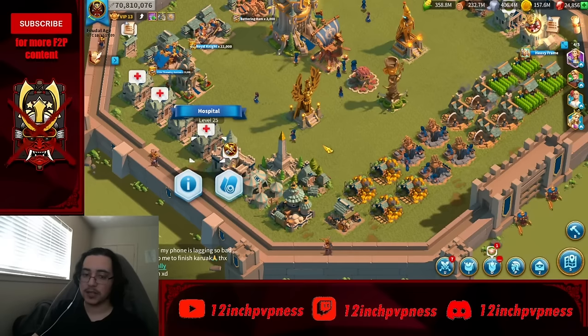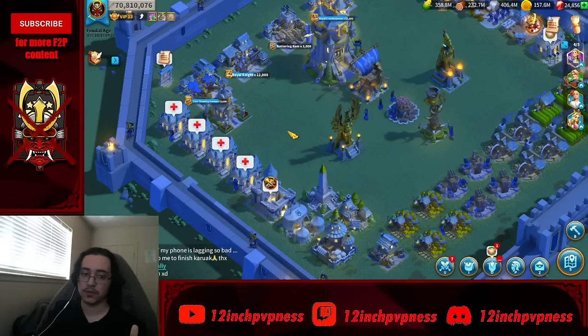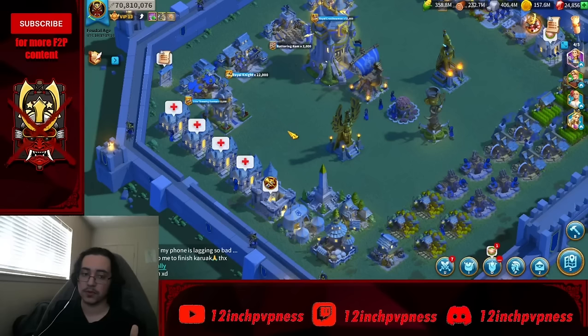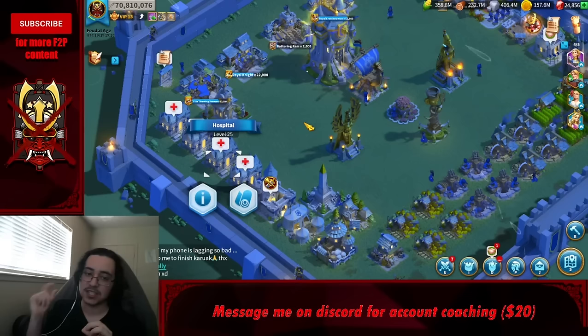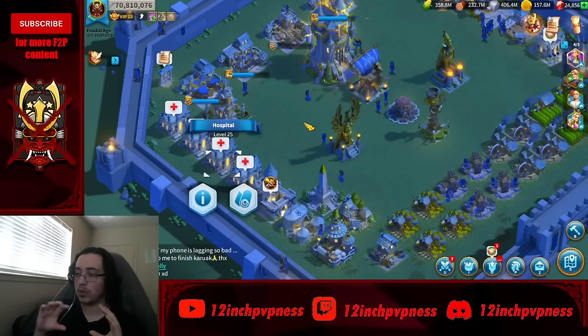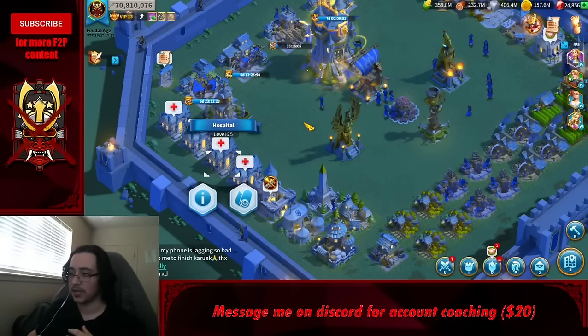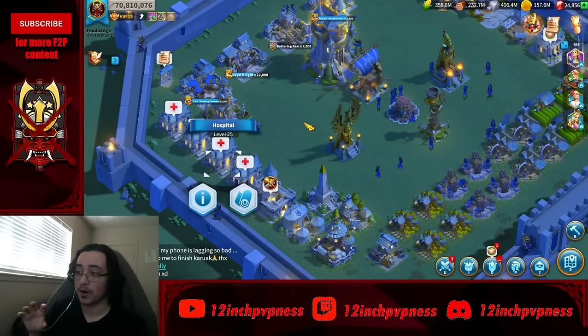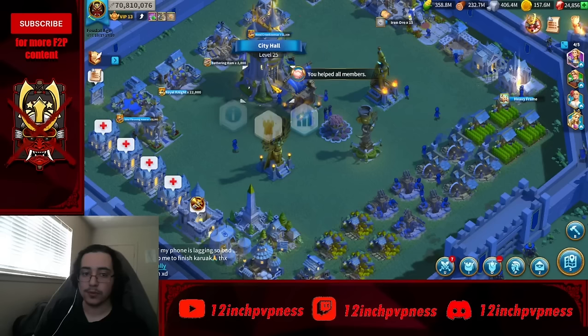Don't focus on resource buildings or hospitals early game. Resource node upgrades won't give much power or many resources and are useless for your grind. Hospitals have some power value but high resource costs — which is really bad early game. Only upgrade a hospital if your city hall specifically requires one. An extra 10,000 or 20,000 hospital capacity won't change the damage if you get zeroed.